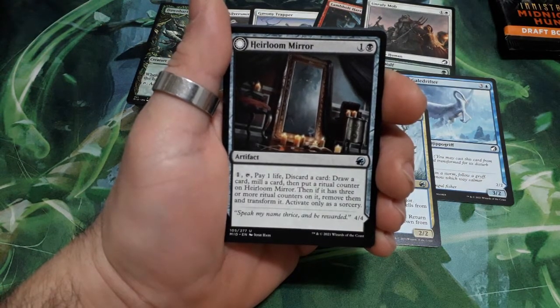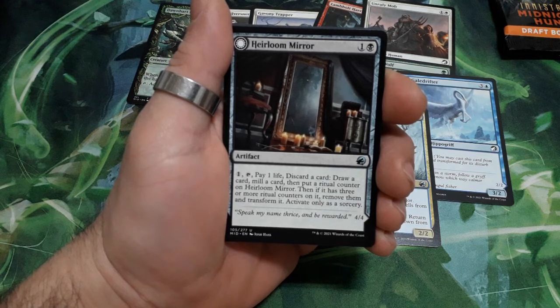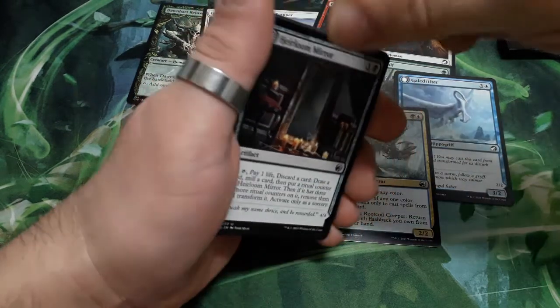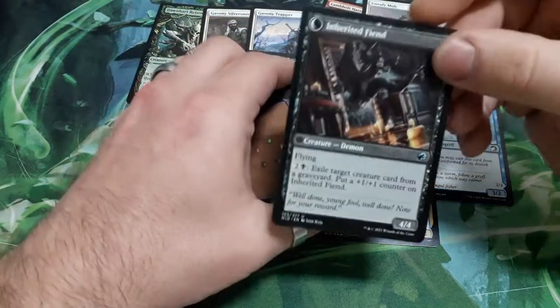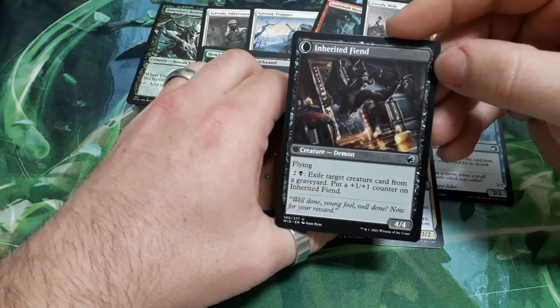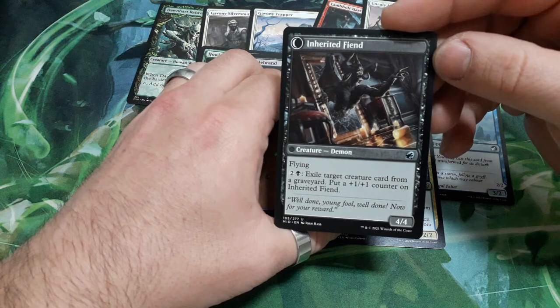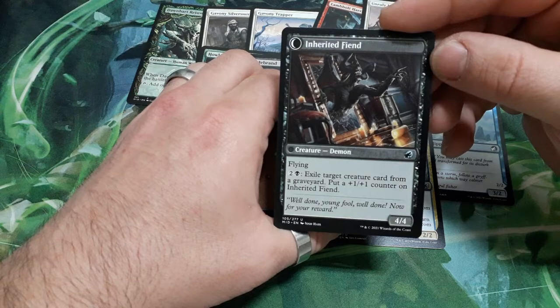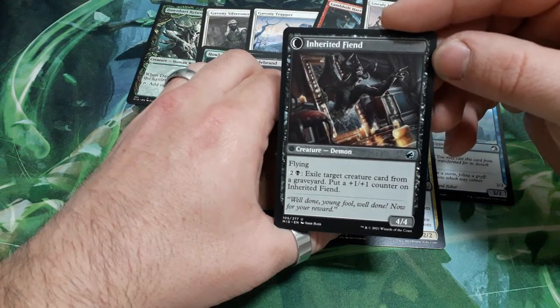Heirloom Mirror, two drops. For one, tap it, pay one life: discard a card, draw a card, mill a card, then put a ritual counter on Heirloom Mirror. If it has three or more ritual counters on it, remove them and transform — activate only as a sorcery. On the other side we get Kindred Fiend: flying. For free, exile target creature card from a graveyard and put a plus one plus one counter on it. It is a 4/4.